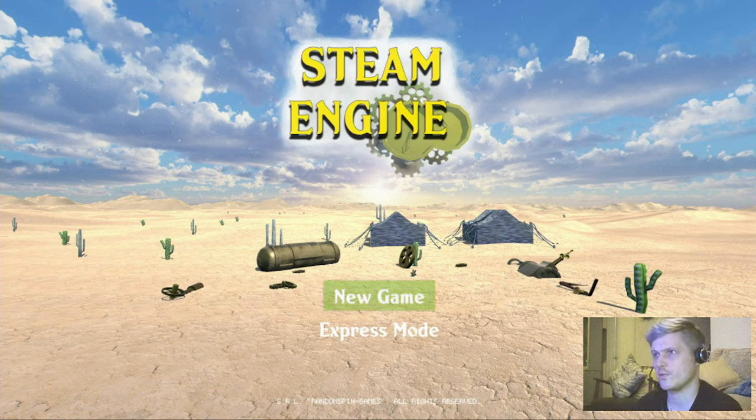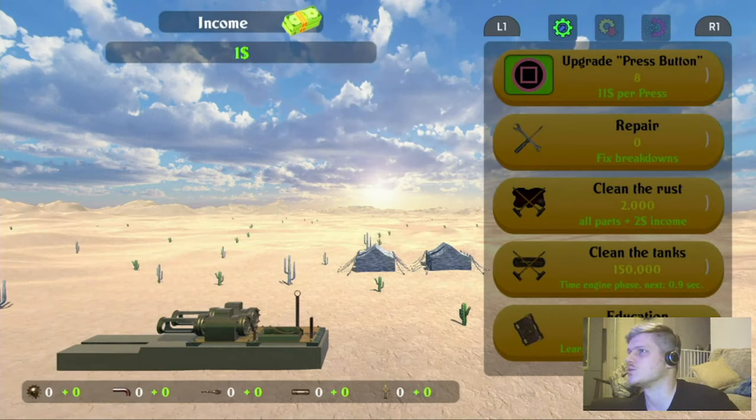I'm just going to dive right into this. I've got New Game and Express Mode, no options or anything. It doesn't look spectacular. There's basically no sound. It looks like I'm just in the middle of the desert. I don't really know what's going on. Please, while you're here, hit subscribe, like, comment, all that kind of stuff. Really appreciate it. Let's see what Steam Engine's all about.